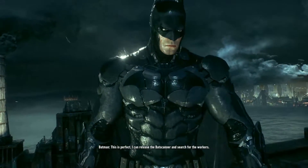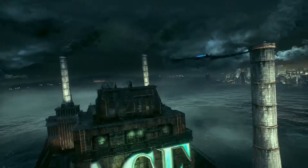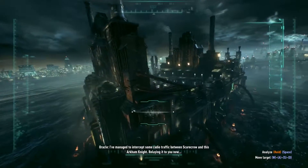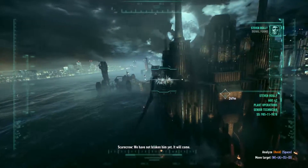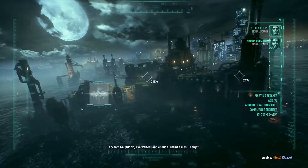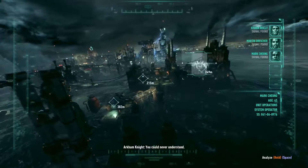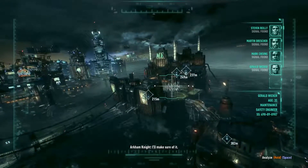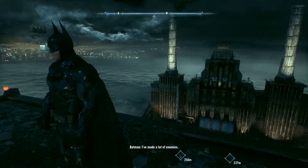This is perfect. I can release the Bat Scanner and search for the workers. I've managed to intercept some radio traffic between Scarecrow and this Arkham Knight. The Knight says he had Batman in his sights and could have ended it. Scarecrow replies: we have not broken him yet — it will come. Batman dies tonight. Why do you hate him so much? You can never understand. Any idea who the Arkham Knight is? Sounds like you two might have some history. I've made a lot of enemies.